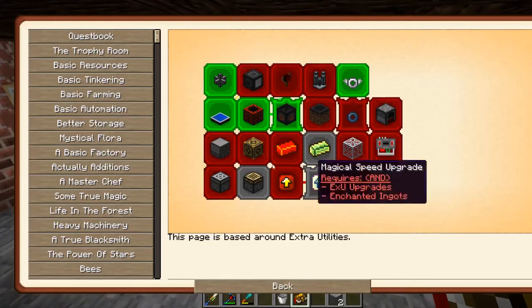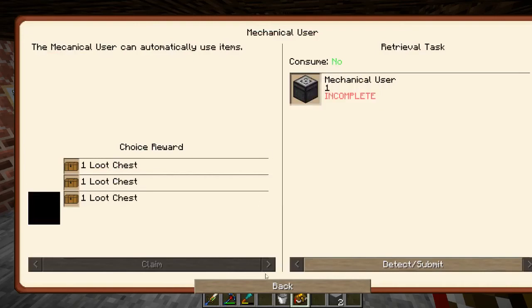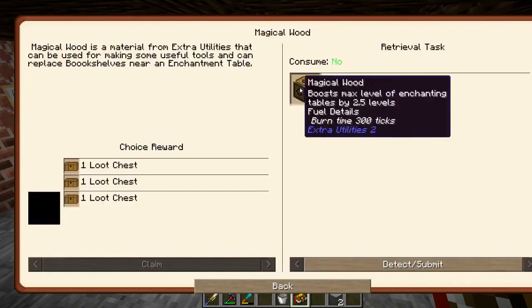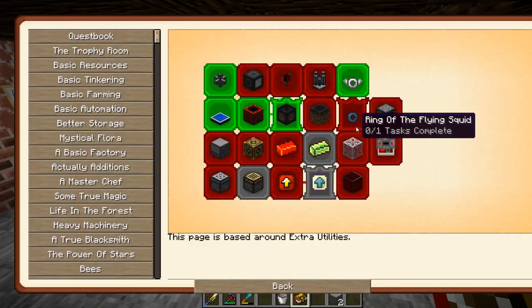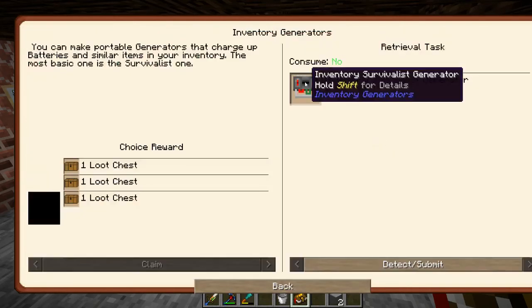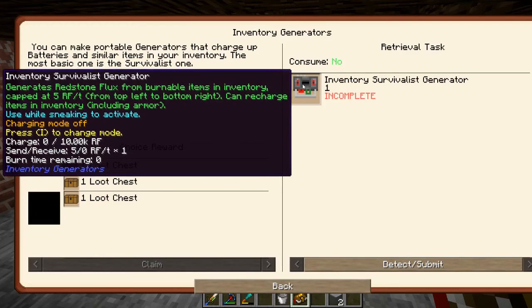I might as well make some more stuff here — I think mainly this mechanical user. That looks interesting, magical — it's pretty useful. Some upgrades could be nice. Demon ingots are obtained by throwing gold into lava that's surrounded by nether bricks. Interesting. Very interesting. Inventory generators — that's also really weird. Captive — 5 RF per tick. Wow, that kind of sucks.